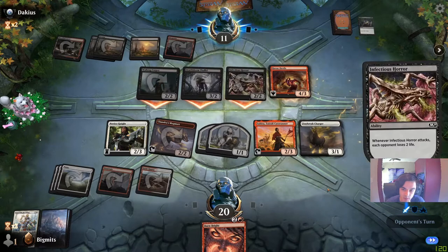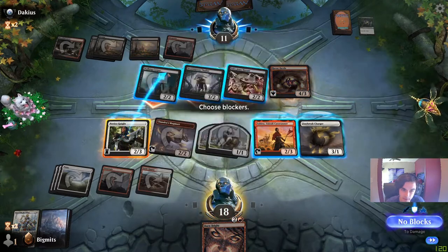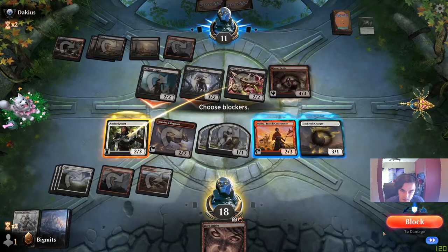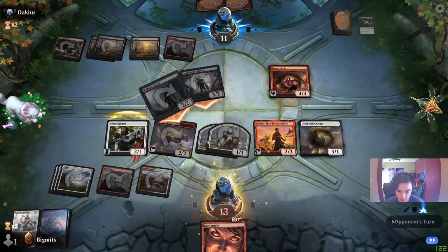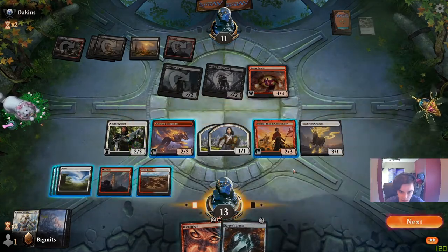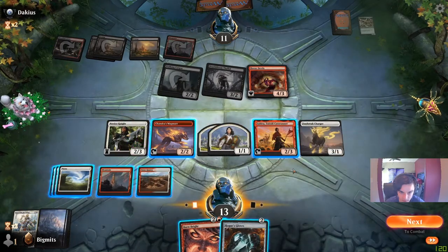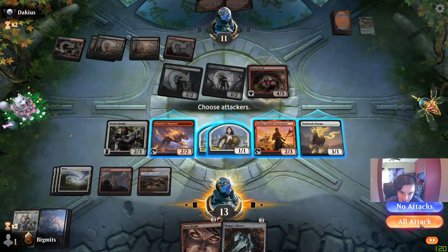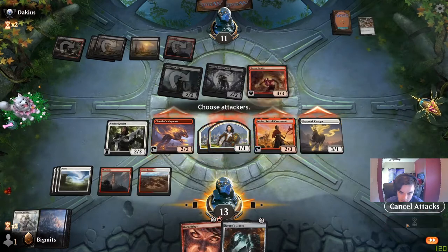The opponent at one mana opts to attack. I'll block over here, go to 13 — seems fine. I'm going to block with Subira. We can actually equip Novice Knight with the Rogue's Gloves. If we swing out they block the 3/1 and take what, 10 extra damage from Burn Bright? I guess it's going to be less than that — so they'd take eight damage, but yeah this will do it.